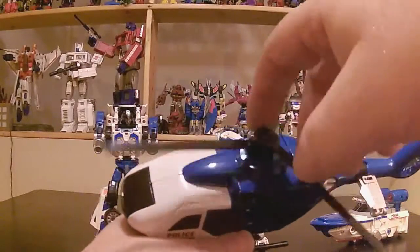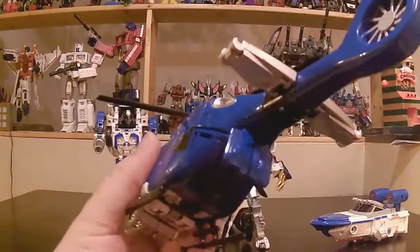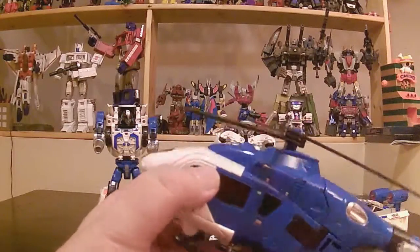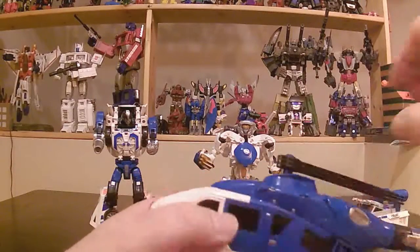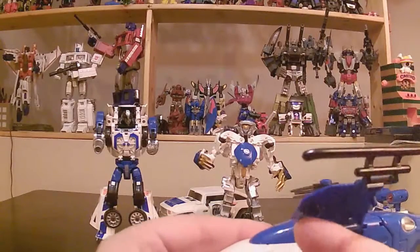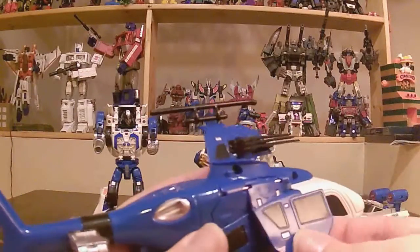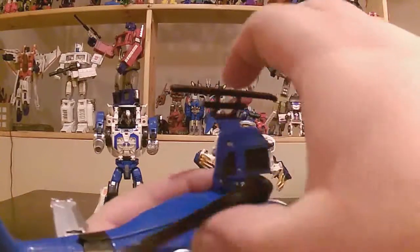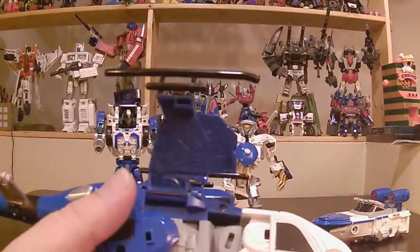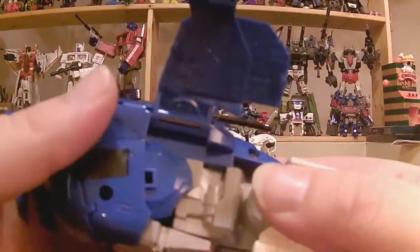There are three blades that spin a little bit. The back panel kind of opens for dropping stuff. For transformation, close down the blades, separate the back panel, open these up carefully - the peg is kind of hard to clip in. Flip it so the blades go that way, which helps the cannons; flip them up temporarily and pull the cockpit. The guns go like this - pull them down and pull the whole assembly.